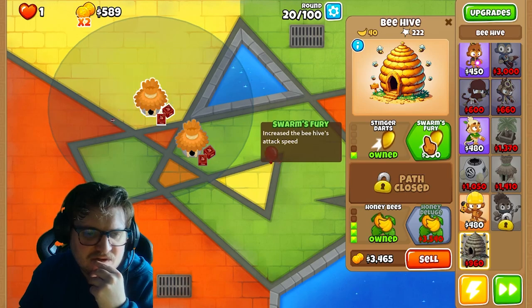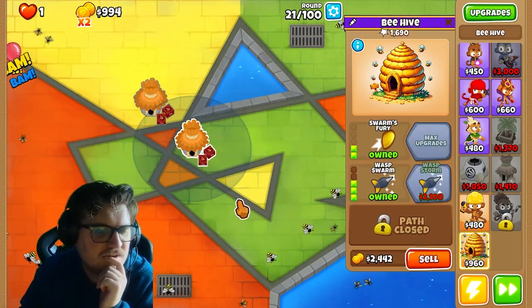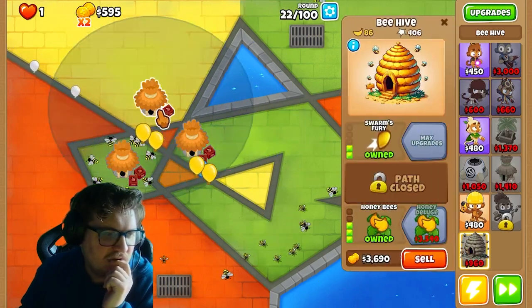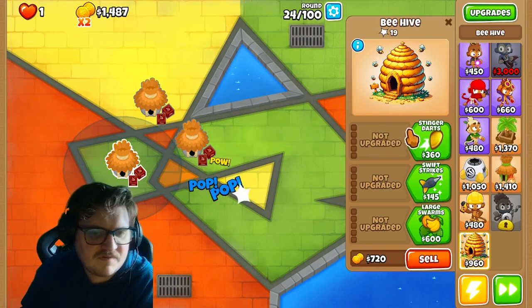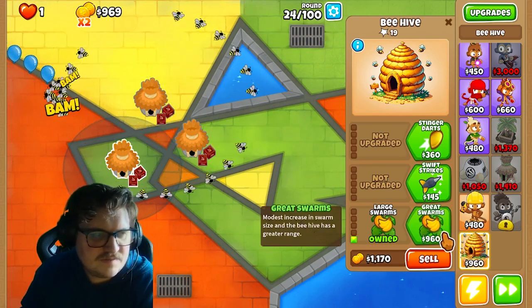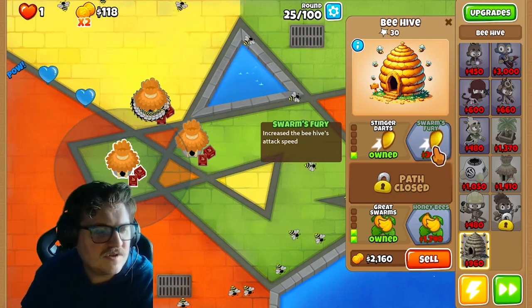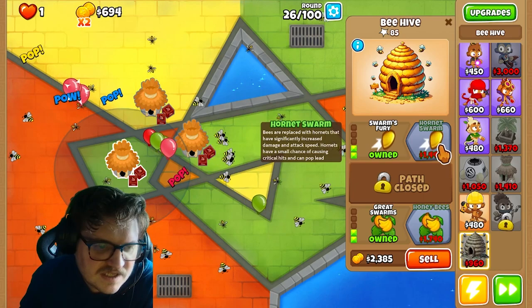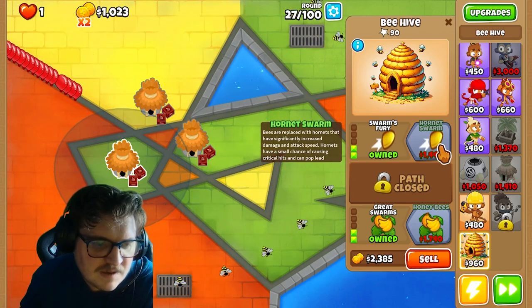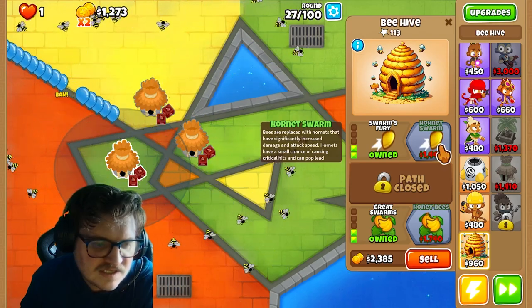We're going stinger darts and swarm story. I'm also gonna get one more here. So this is the down path, this is the middle path, and this will be the top path. Bees are replaced with hornets that have significantly increased damage and attack speed.